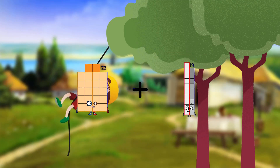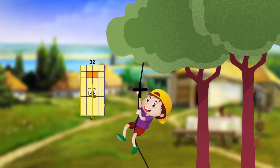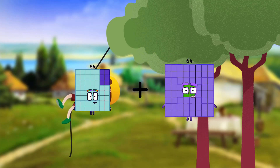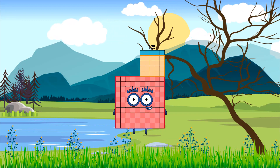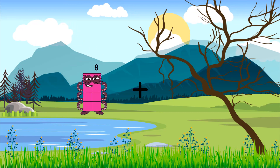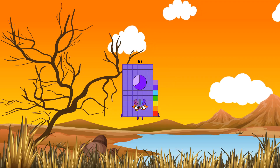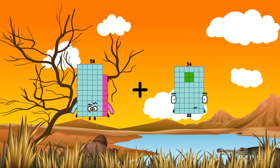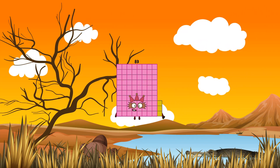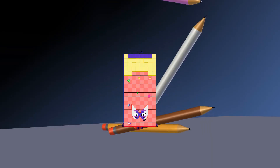22 plus 96 equals 118. 56 plus 69 equals 129. 55 plus 8 plus 59 equals 67. 58 plus 25 equals 83. 79 plus 57 equals 136.